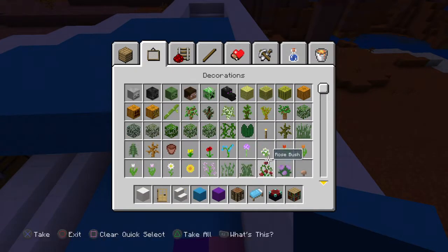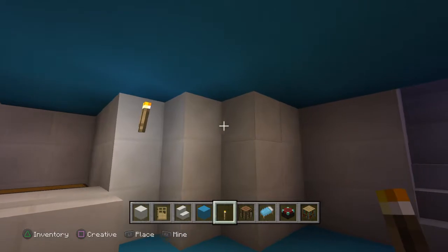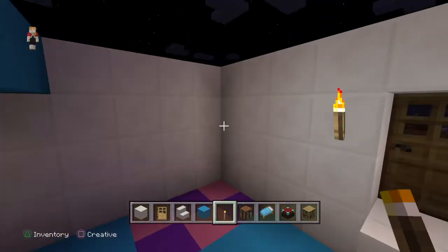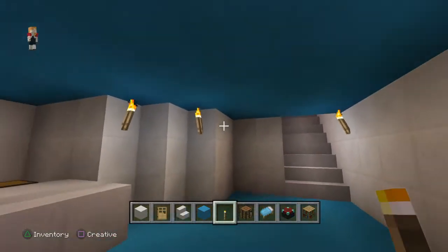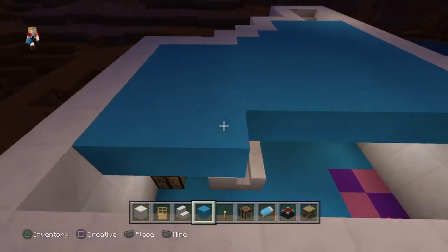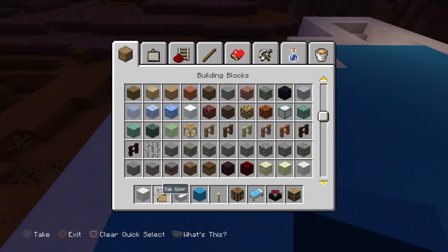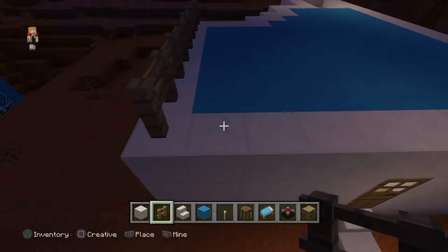I need torches. Put a torch right there, torch right there, and a torch right there. One more torch. Sometimes when I do stairs, I like to have a fence — I like to do fences around the top.